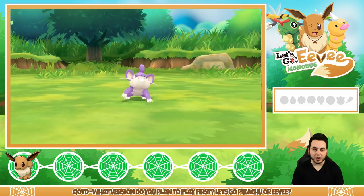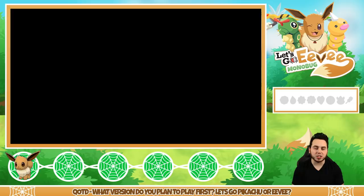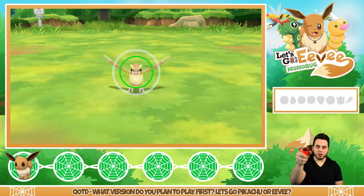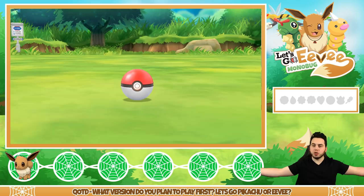Wild Rattata encounter — I'm just going to run... although I should catch things. You know what, I'm going to catch everything. We're not going to use them, but I should really catch everything. Let's catch a Pidgey — let's try it. I should really be catching everything even though I'm not going to use it, because I want to complete the Pokedex too. That was a really bad throw...